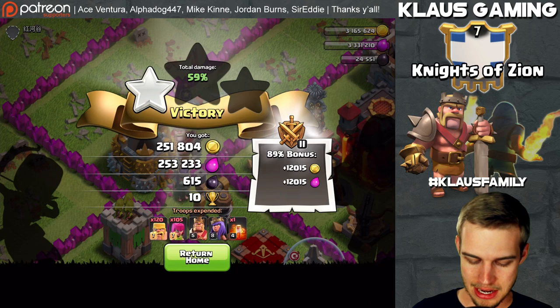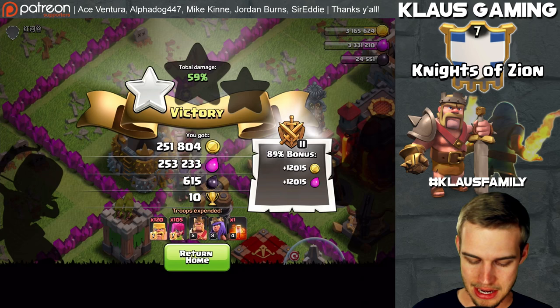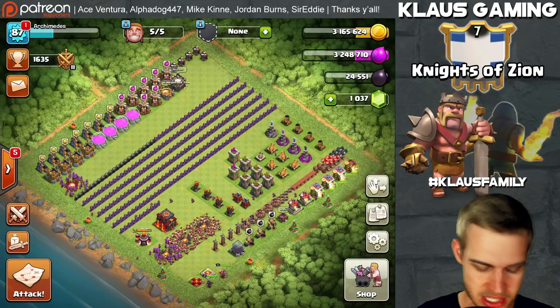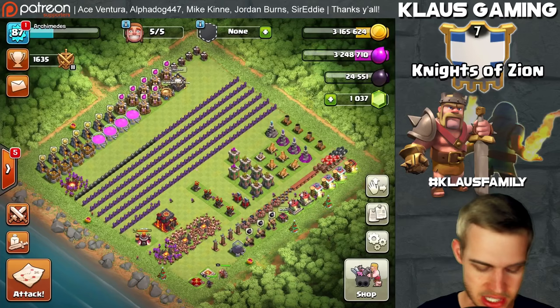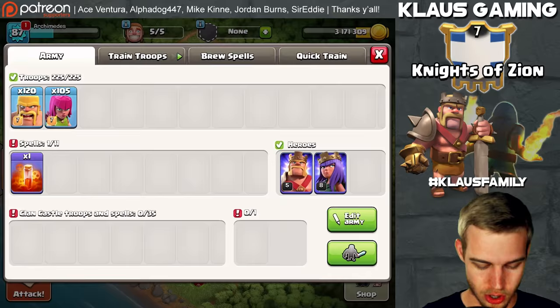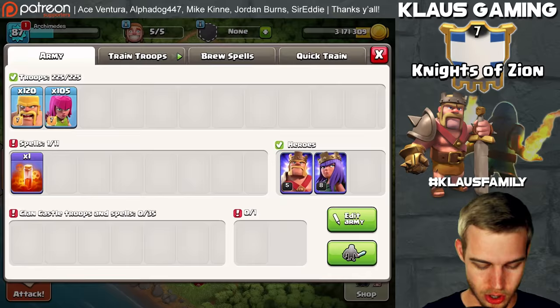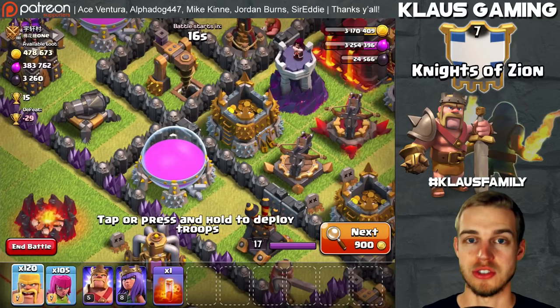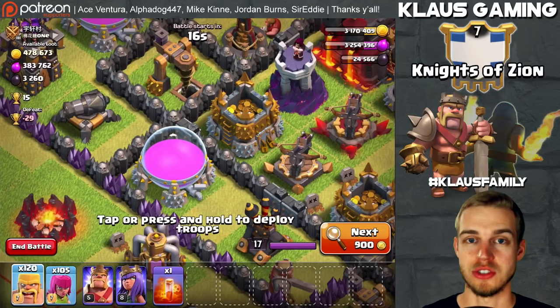We missed some dark elixir but the queen almost died without me even realizing it - that was insane. The elixir wasn't quite 300,000 but we'll take what we can get. Barch training up, about 20 seconds left on the boost, 18 minutes left total. I hope if you're a rushed base your recovery is going well - there's nothing I can do but work hard to get through it. Army is ready. Found a base with 383,000 elixir and most of the loot is accessible by archers - the elixir storage is right next to the outer wall.